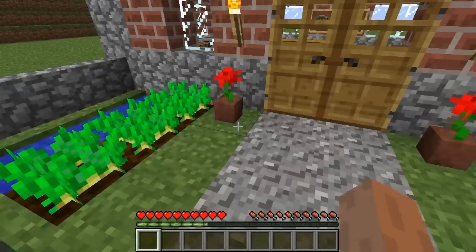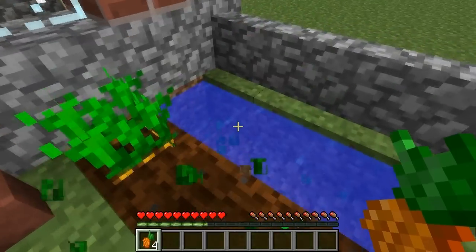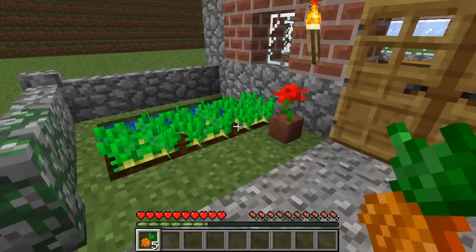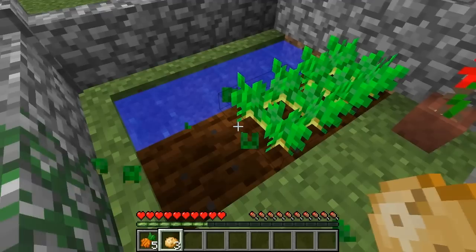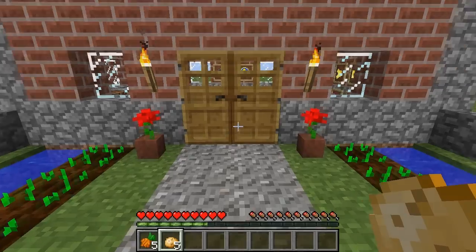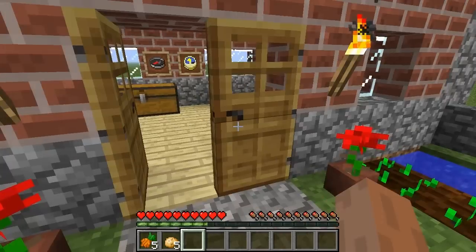Then we have these — now what are these? These are carrots. You can even plant them back into the ground if you wish. What we can do with carrots I'll explain later. Obviously you can eat them. And these are potatoes! You can do some things with these — I'll explain that in a bit. Mainly you can apparently bake potatoes and you can make golden carrots. I'll show you the recipes.